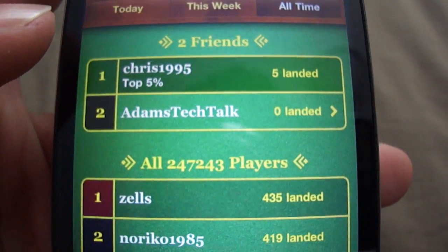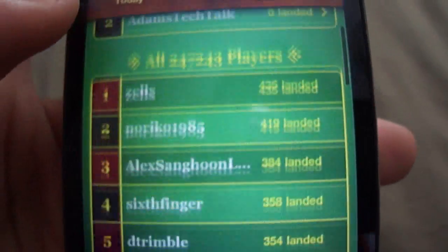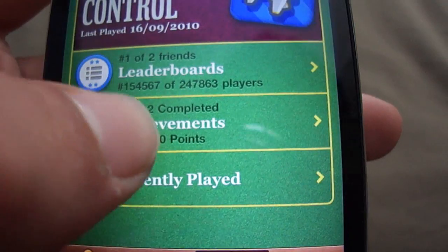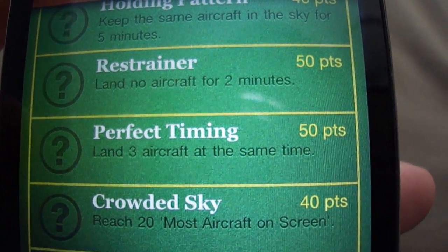It's got Today, This Week, Friends, and then All Players — just all their high scores and stuff like that. Under that it's got achievements. I've got 3 out of 12 achievements — so basically those are the 3 I've got, and then it shows you the rest you need to get.